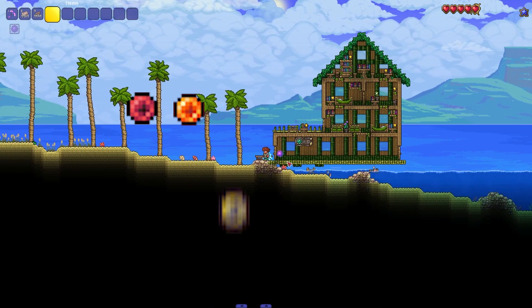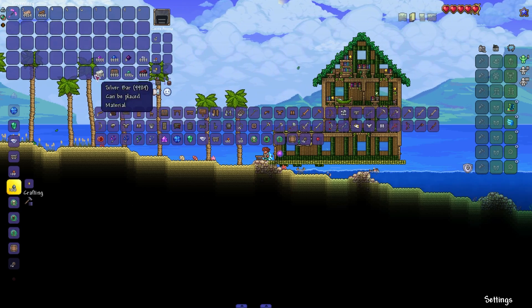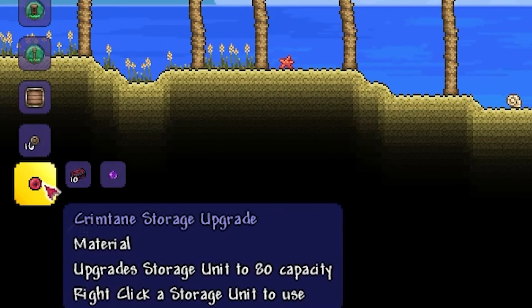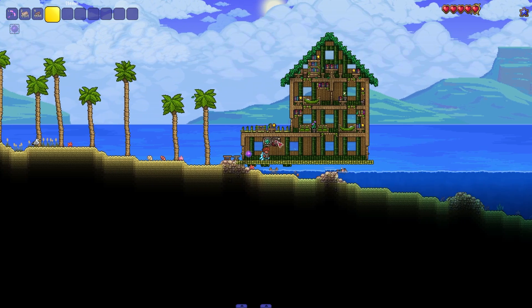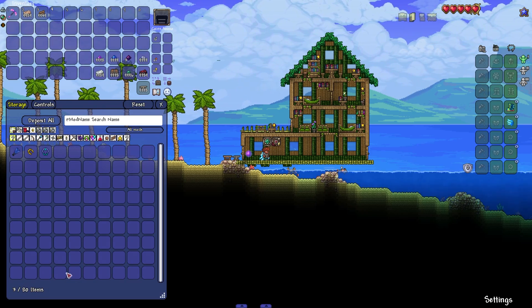That's when storage upgrades come into play. You're going to head to an anvil, and you want to have some amethyst as well as some crimtane bars or your corruption bars. You're going to see this item called a crimtane storage upgrade — it's 10 bars and 1 amethyst. We can go ahead and grab this, right click the storage unit, and suddenly we are now at 80 slots instead of 40.